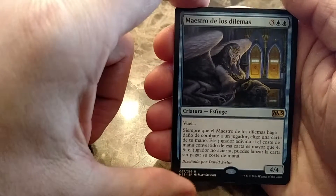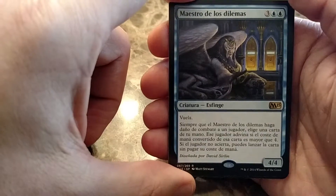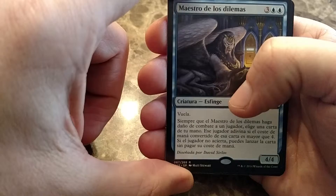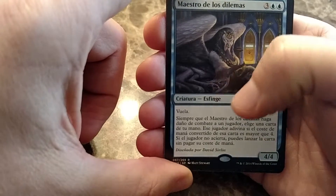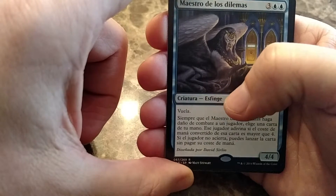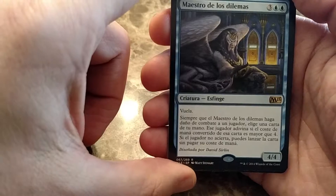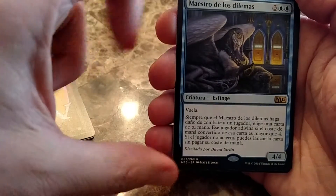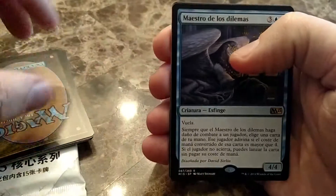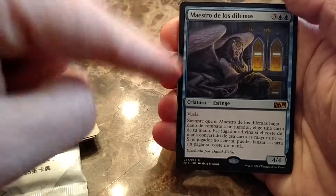I don't know if that's a decision or not. 4-4 flyer, deal damage to a player — I'm guessing that's draw a card. You can pay and I think you can play it without paying its cost if it costs four or less maybe. How about someone who is less lazy than me look this up and tell me what it is.